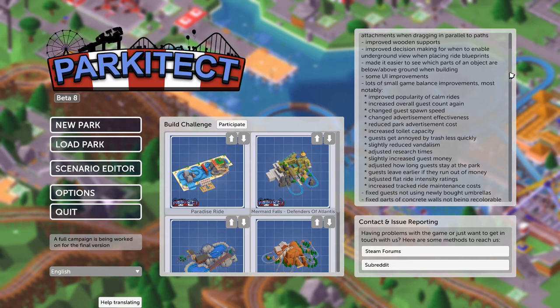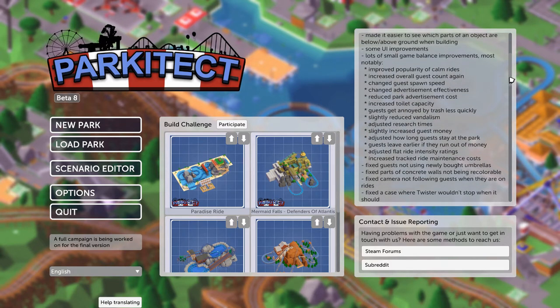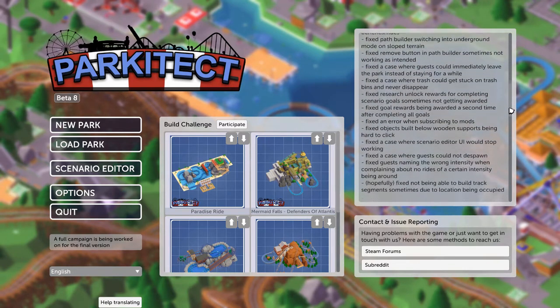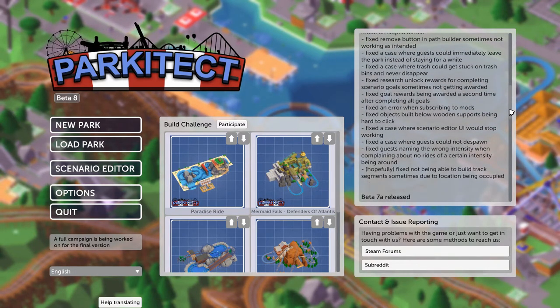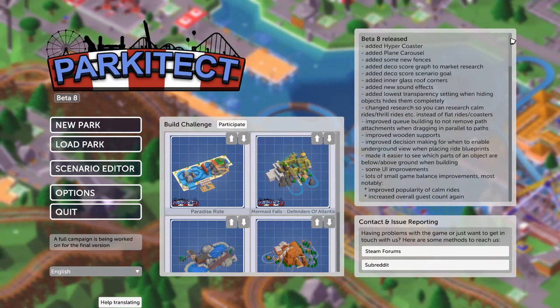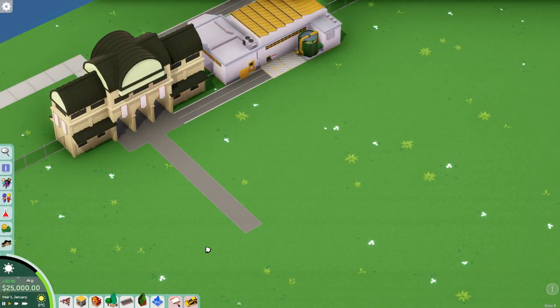Mainly adjustments and fixes to a few issues that were showing their head in the last couple of old updates. Those are all of the changes — if you want to see the full list, jump on the Parkitect Tumblr. But for now let's jump in and have a look at some of the new stuff like the fences, the carousel, and the hyper coaster.